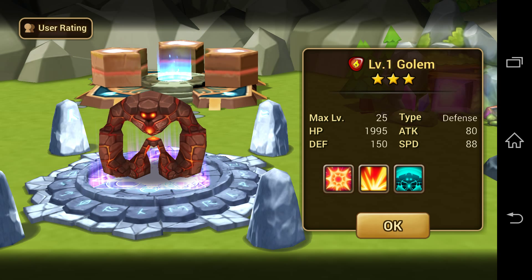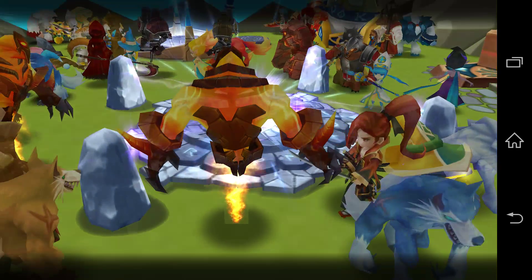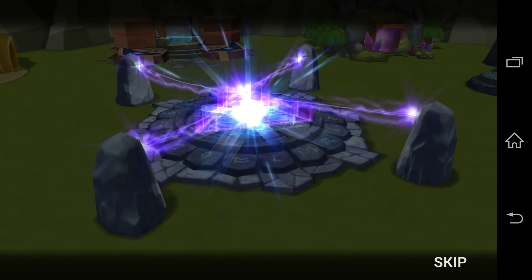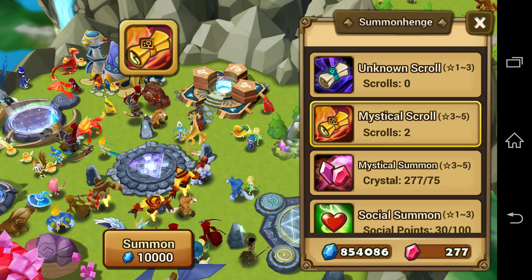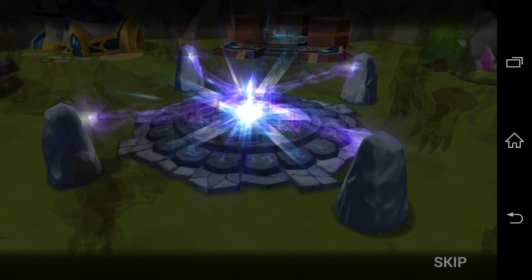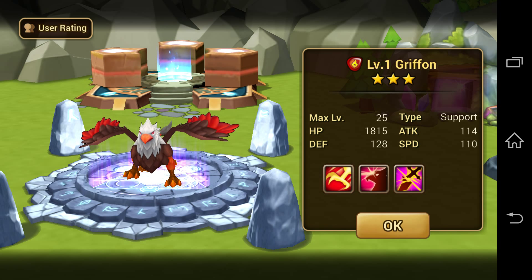I've been Golemed — there's a Golem for any Golem fans. This is remarkably bad so far. Wind Serpent — no good. Still no green. I've got 1 scroll left — skill up for my Bernard there. The Wind Griffin is the one to have, I think.